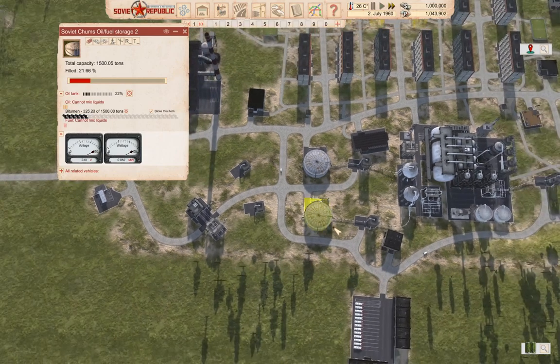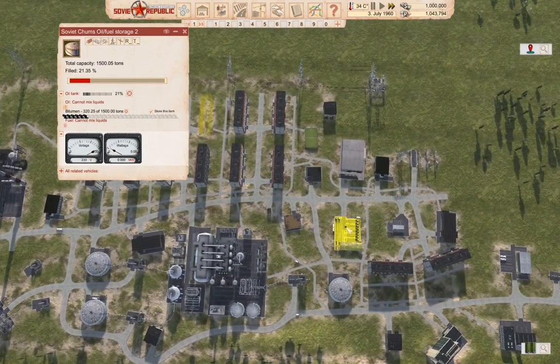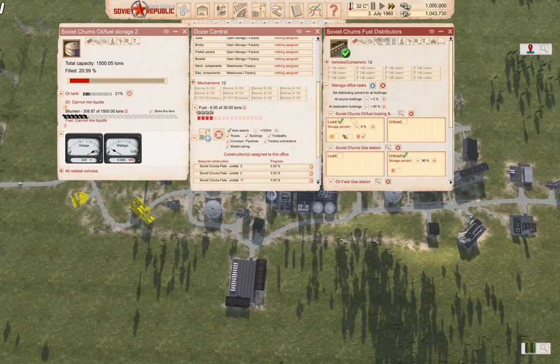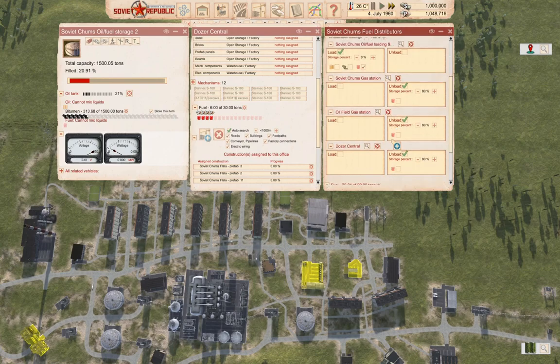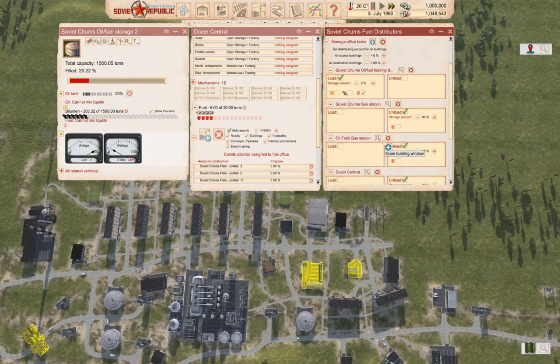I think we only need the one truck on there. Okay, I need to go in here and for the dozers we can add a connection to the dozer central. I already did dozer central — when did I do that? Anything else need fuel?